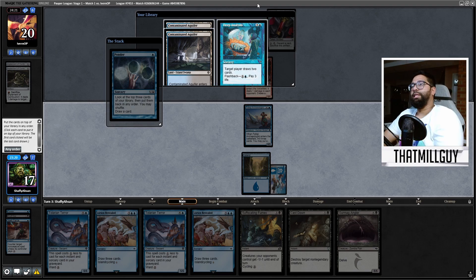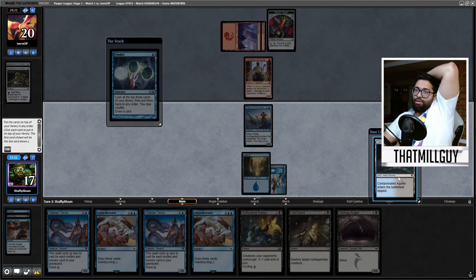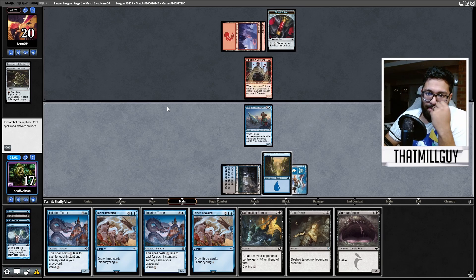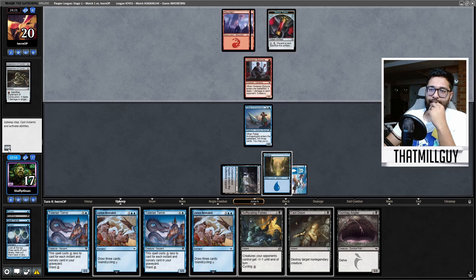I don't really need Deep Analysis. I'll draw it, play it, and then put Lorien into my yard. I untap, cast down — I can play Tolarian Terror, or I can Lorien again, and I can double Terror.